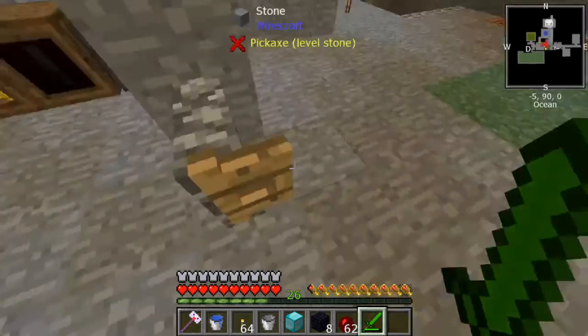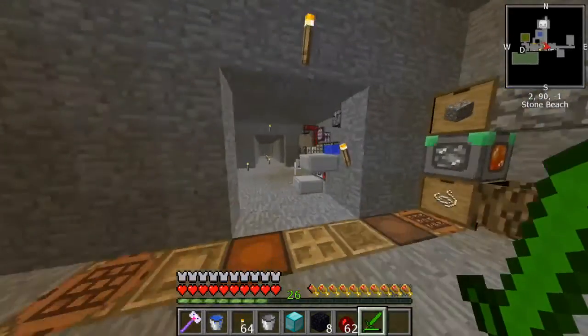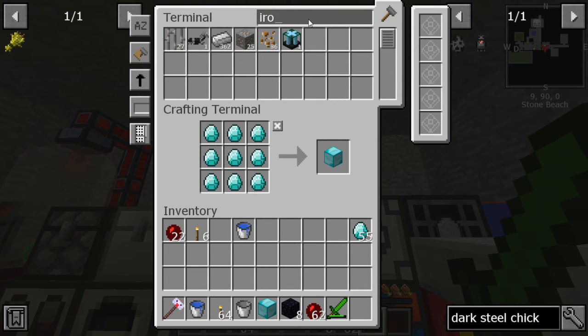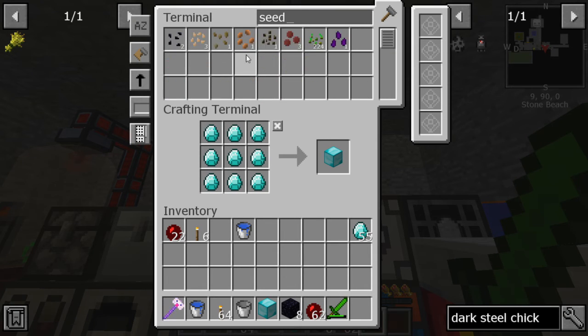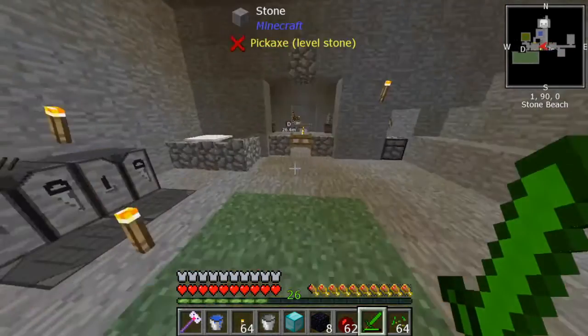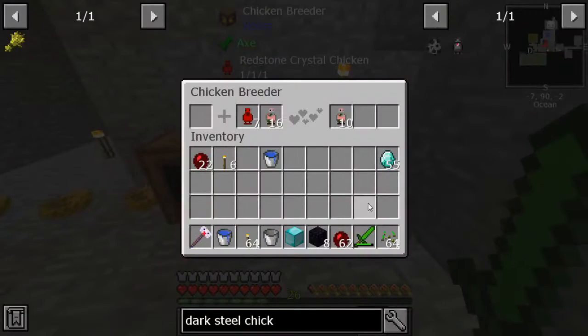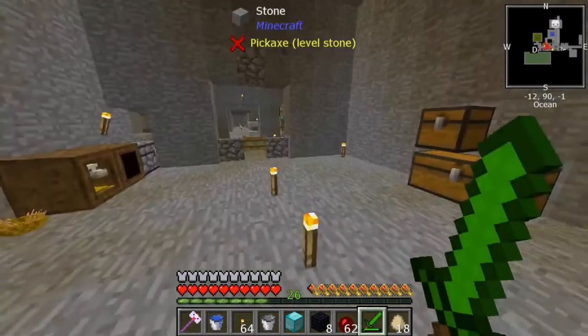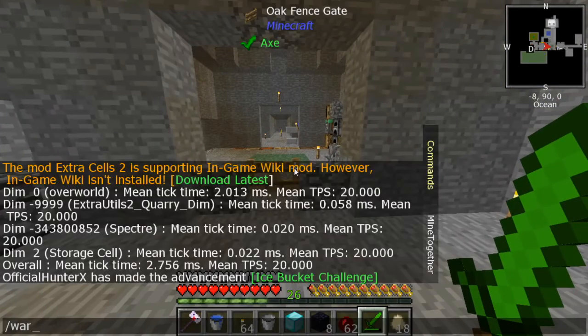Everything else is not that important — like a bucket, we can get unlimited buckets. We've got an iron chicken, I'm not too worried about that. We need eggs. All right, let's go slash warp end. This makes me really nervous — oh boy, I can't believe we're doing this.